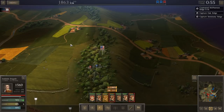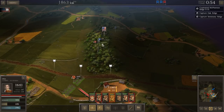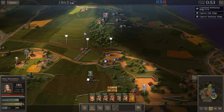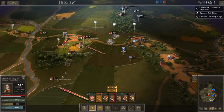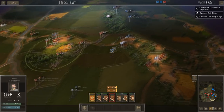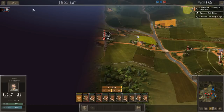First Corps, led by General Reynolds and Cutler's Brigade, are arriving on the field. They're already up here — damn it. I would have assumed they would have had to march up, but I guess not. Our Corps begins to advance. We'll go ahead and advance toward Oak Hill where Cutler is — overwhelm him and take that objective.